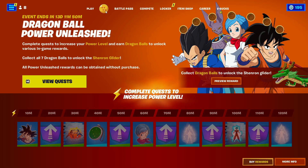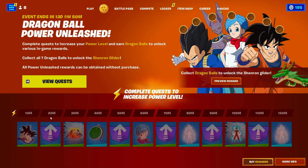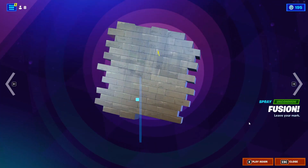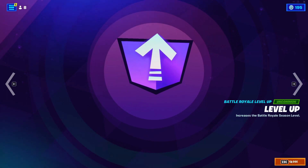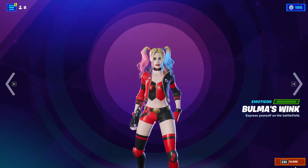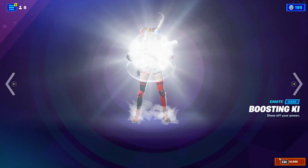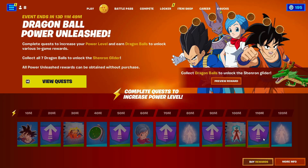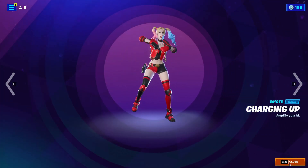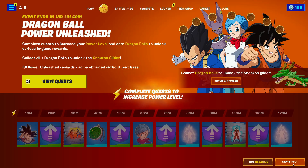First off, what you guys gonna do is just go ahead and go into the Dranglebowl Quest right here. Now click on everything in here like this — just let the emotes play out, basically click on everything. Just like that, and we are almost done with this.